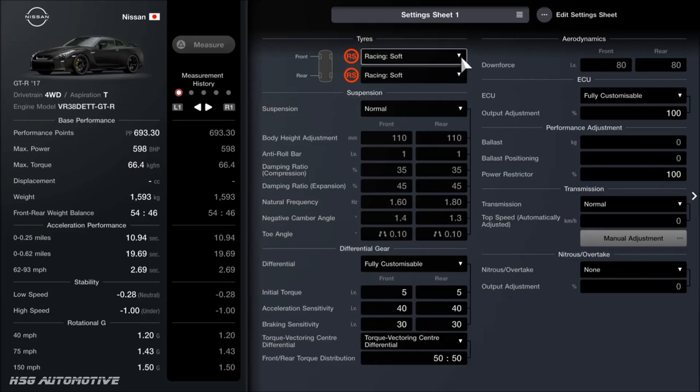Racing softs are essentially as close to qualifying tyres as we can get in the game. They're also the most expensive part of the build at around 37,000 credits. Suspension is completely standard — you could fit upgraded suspension, but we want to keep the price nice and low. The fully customisable LSD diff is definitely recommended, with settings of 5, 40, and 30, as you can see.